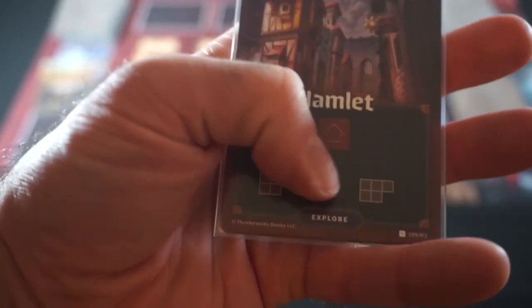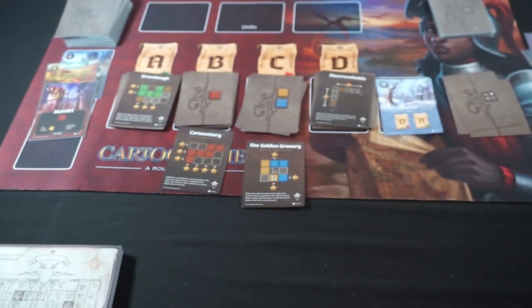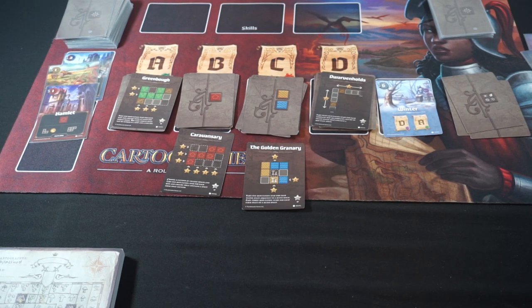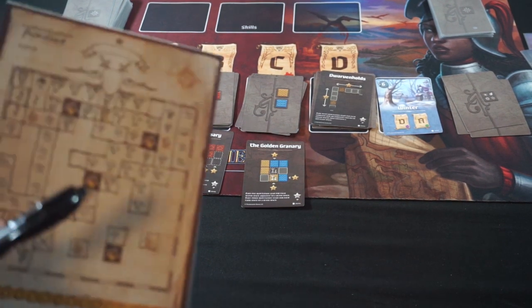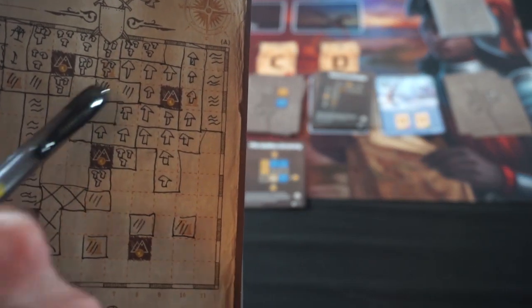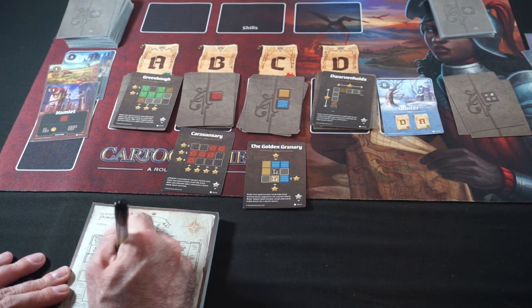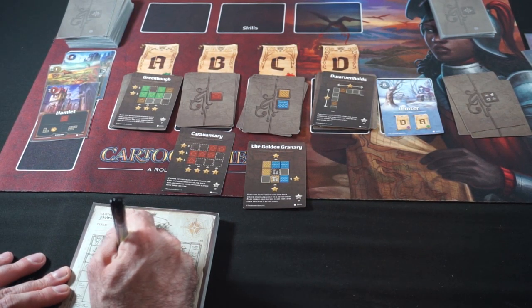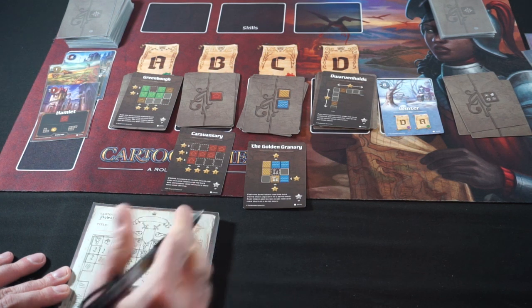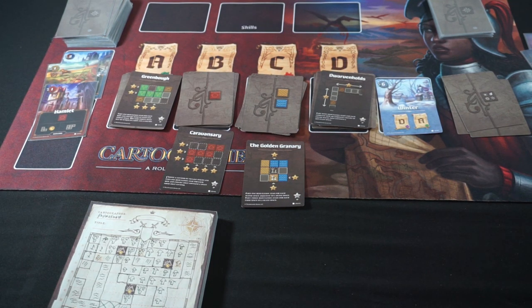We've got a Hamlet — a village hamlet. We can either take a five-shape or a three-shape and get another coin. That actually works out for us, because if we take the village here with the smaller one, then we can get another mountain row filled. I think we'll do that — take another coin for that, giving us another filled row or column. We're at four of six time in winter.